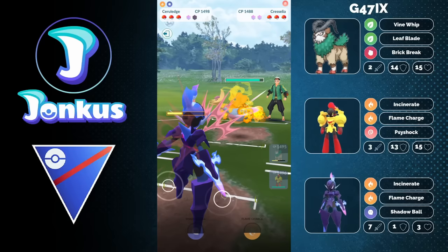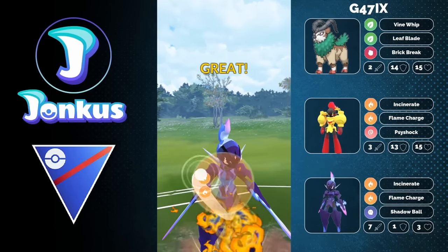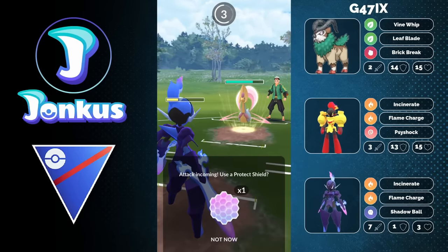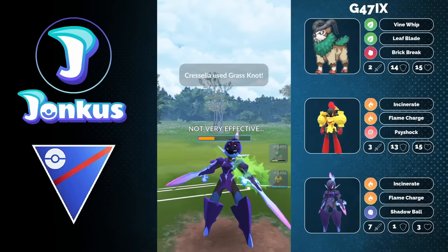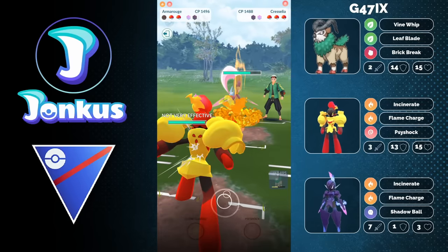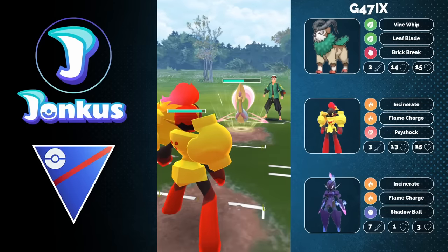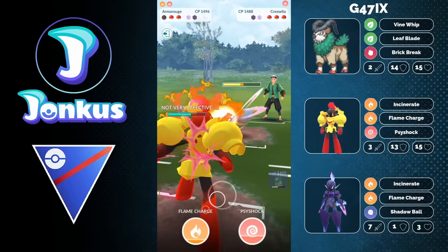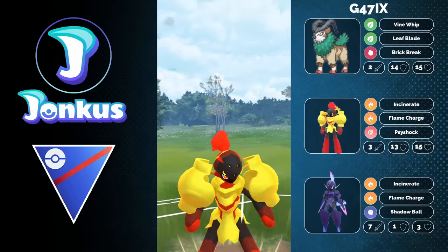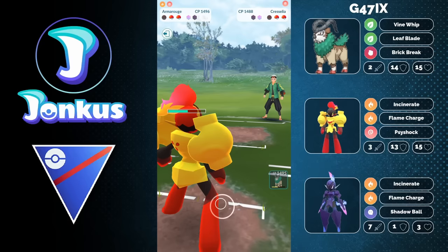The opponent swaps out into a Cresselia, which is an interesting play, because Cresselia is actually going to get completely walled by Cerulejy in terms of typing. But with the health Cerulejy is at, you can let the move go through — not ideal. You can swap out into your Armor Rouge. Armor Rouge is going to be able to resist every single hit from Cresselia: Psychic typing is resisted by our own Psychic typing, Grass moves are resisted by Fire, Moonblast is resisted by Fire, and Aurora Beam would also be resisted by Fire. Literally, Armor Rouge is the best answer for Cresselia.